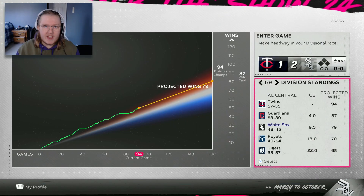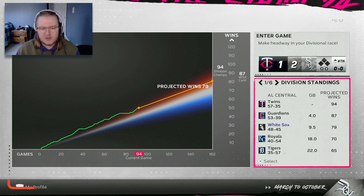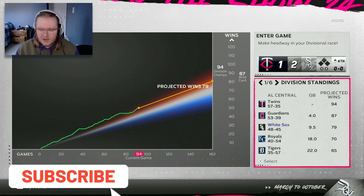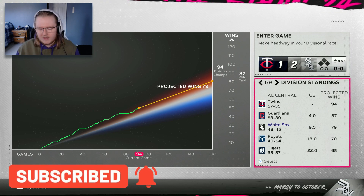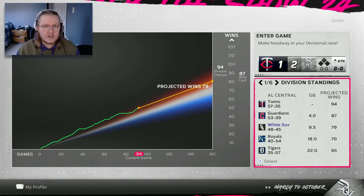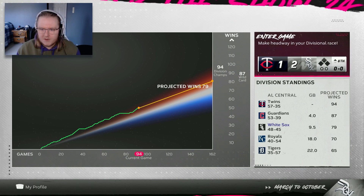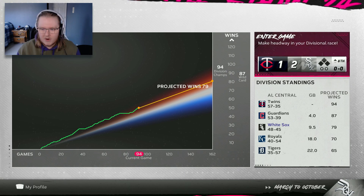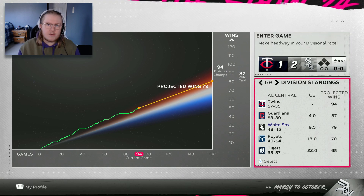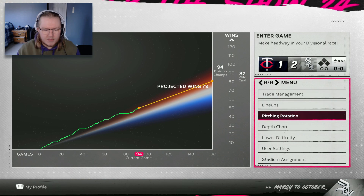Hello and welcome back to another episode of the White Sox March to October. The main focus of today is going to be our first MLB draft of this March to October. We've spent all year up until this point manually scouting a bunch of different prospects, and I'm really excited to get into this draft. But we're not quite ready to go right away - we still have to play one more game against the Twins, and I want to talk about a couple of minor changes I've made and plan on making.